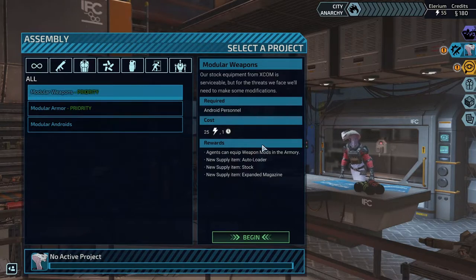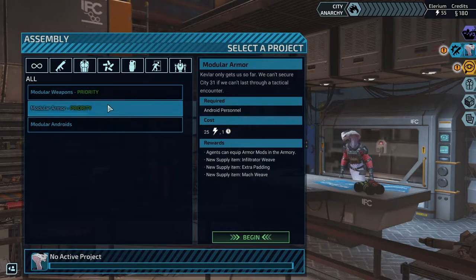After this, we'll be able to equip weapon mods, and I'm guessing it's the same for modular armor. Agents can equip armor mods: infiltrator weave, extra padding, and Mack weave.